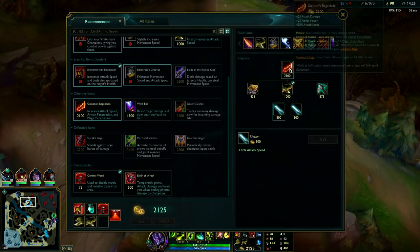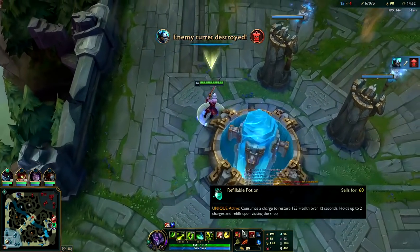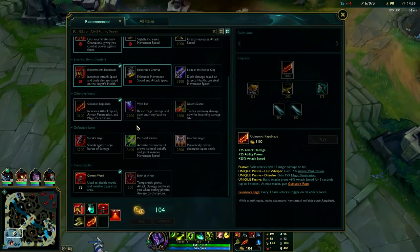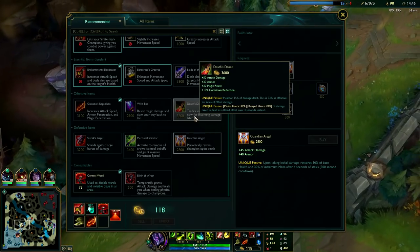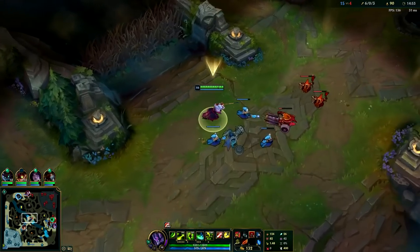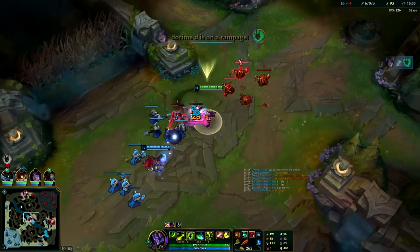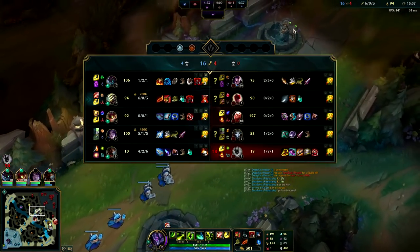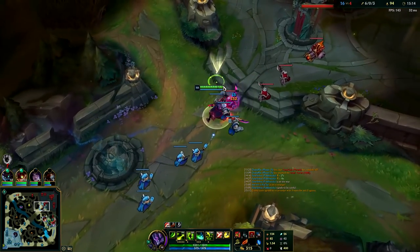Next thing in our build is Blade of the Ruined King. After you have your jungle item, tier 2 boots, and Guinsoo's Rageblade, you have a lot of different build choices: if they're full AP go Wit's End, if they have a good mix of damage and you need tankiness go Sterak's, if they're full AD go Guardian Angel, if it's a mix and you want damage go Death's Dance. Bork is great if they're super tanky, but they don't really have any tanks here. They're all just leaving the game — we got too far ahead early.